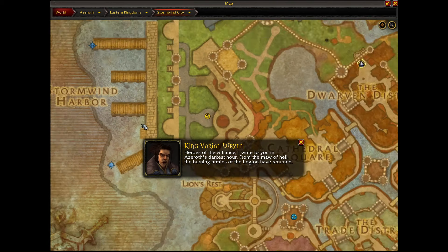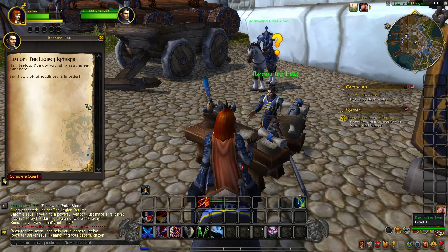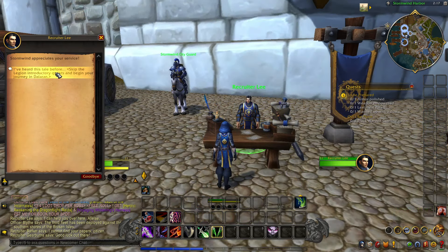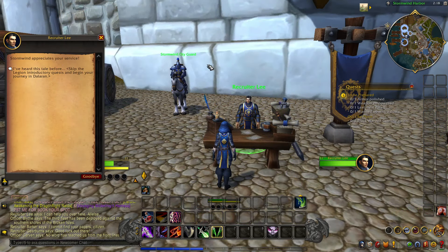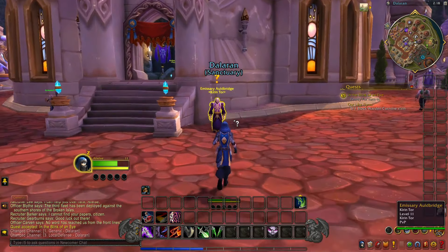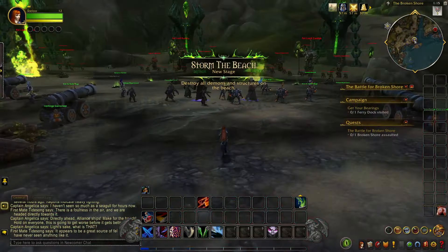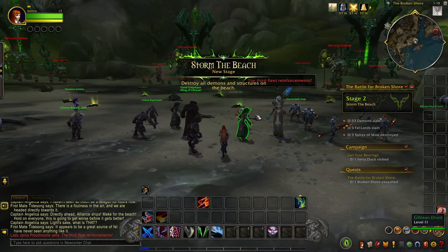Once you get the starter quest, head to the location to turn it in and from there you'll have to do the Legion intro quests. If you've done them before on a different character, you'll have the option to skip these quests and head straight to Dalaran, where immediately you'll be greeted by an NPC who will give you your Dalaran Hearthstone. But if you haven't ever done the intro quests, you'll have to do them.